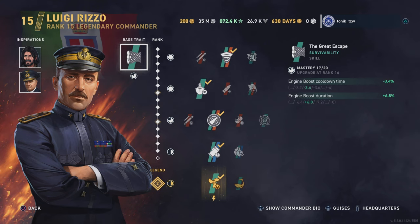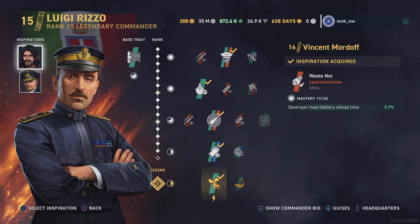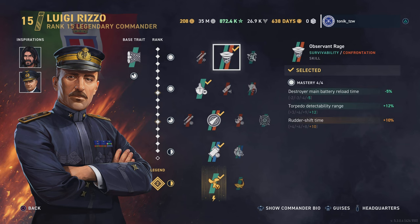Commander-wise I'm using Luigi Rizzo. I've seen a number of discussions going on in various social media channels about which commander might be best to use. I'm running him with Bey at 16-4 and Mordoff at 16-3, so I've got reduced reload but also better concealment — reduced detectability, same thing, different way of saying it. I'm running a bog-standard build because I wanted to get a feel for the ship and commander before starting to play around with it.